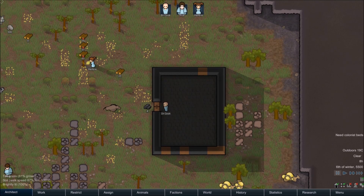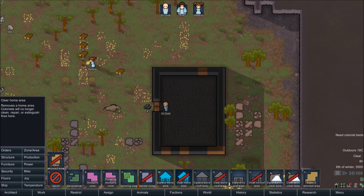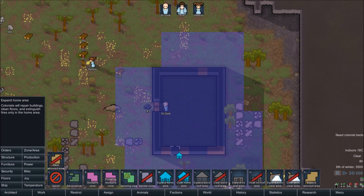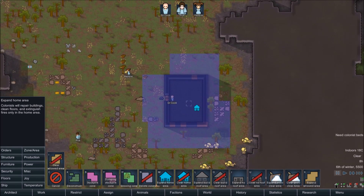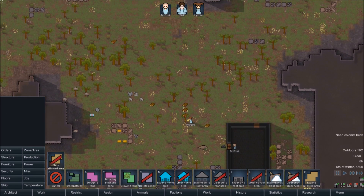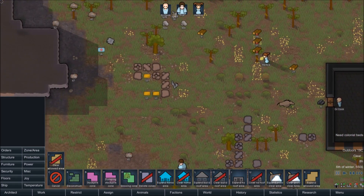Now I should be able to see the home area if we go to Expand Home Area. Because we now own this building, it's marked as the home area — that's what I meant when I said if there's a fire in the home area. This is the area they will clean, haul, put out fires, repair items — things like that inside the home area. You can expand it yourself and add or remove areas as well.